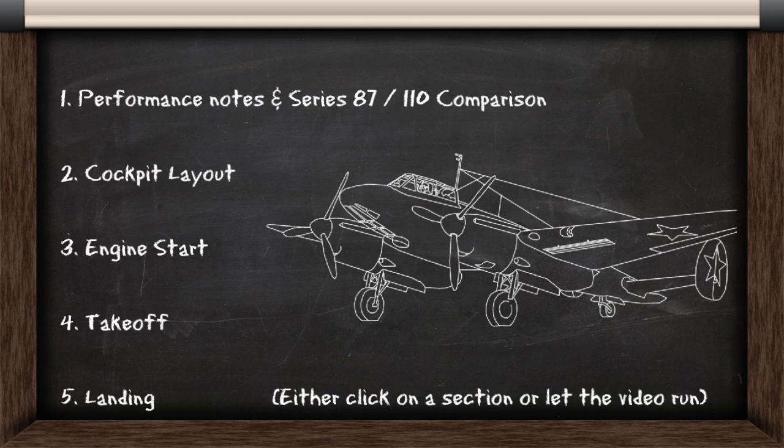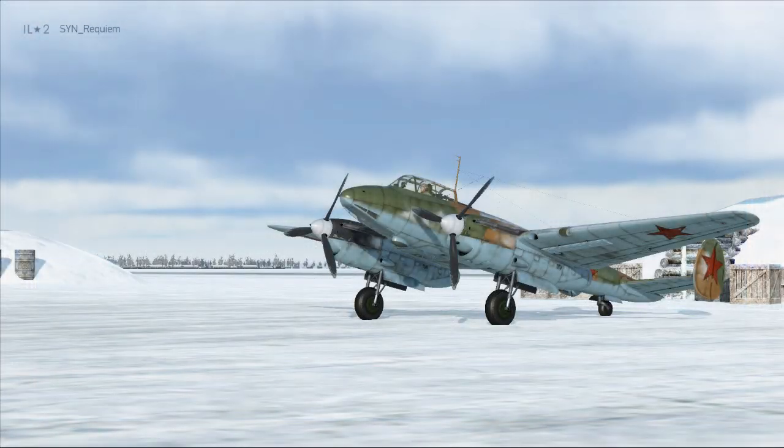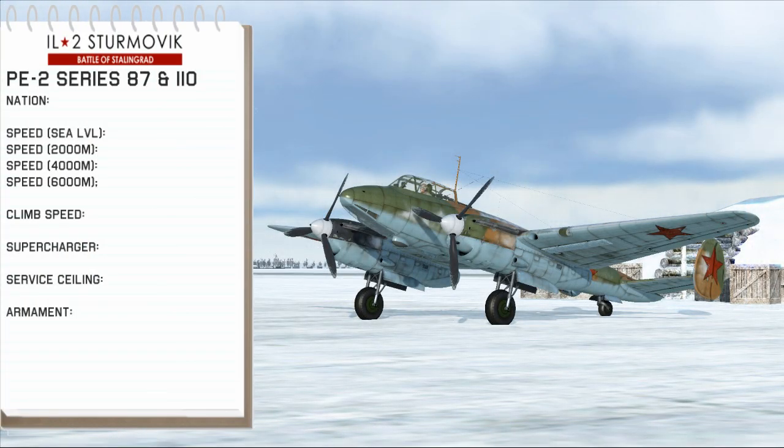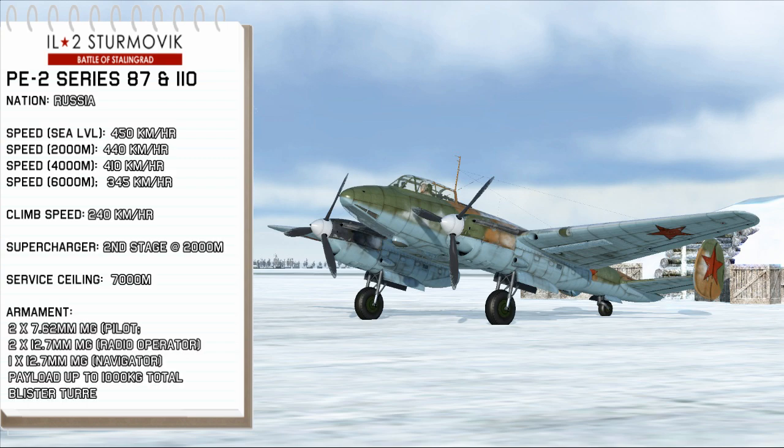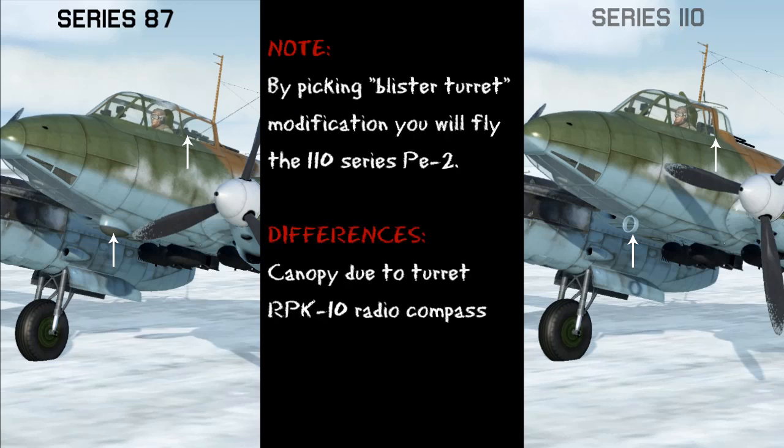This is the content section of the video, so click on what you want to watch or let the video run. Here are the performance notes for the PE-2, which you can pause and take a moment to look at. Here are the major differences between the AD-7 and 110 series — the 110 has the blister turret and the RBK-10.